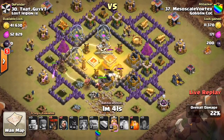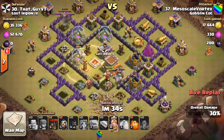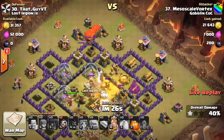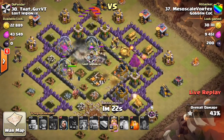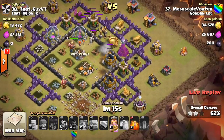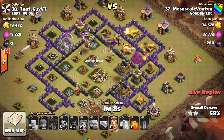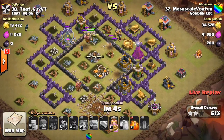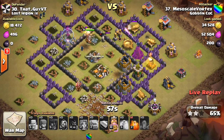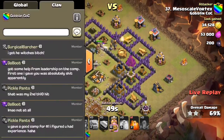That heal spell looks pretty good because the Valks should go up into it and the hogs will benefit from it too — kind of getting a two-for-one on that heal spell. Starting to send in some balloons but he doesn't have very many, so looks like they're going to go down somewhat quickly. He still has a lot of troops left — a lot of those Valks are still up. He is going to have some trouble getting to those cannons because there are so many walls in the way. This might not be a three-star, but it looks like a good effort. He just didn't have enough balloons in his army comp — could have used a few less Valks. But he's not the one who came up with the army comp, so we're not gonna take any points off his attack — it was a great effort. He still has the king's ability and a few wizards but obviously not enough to get the three-star. Nice try.